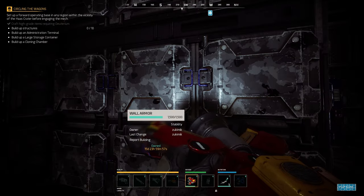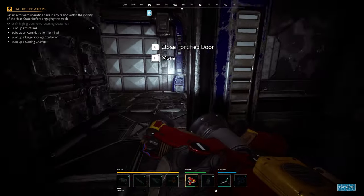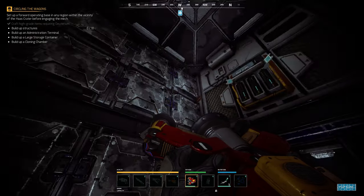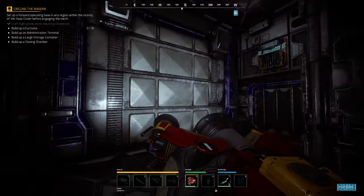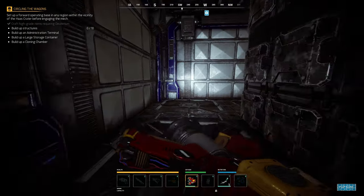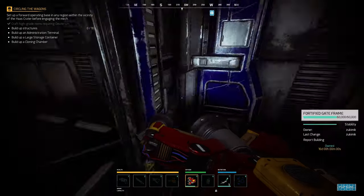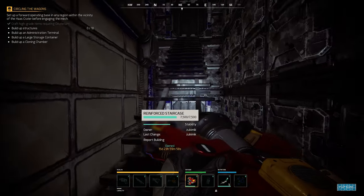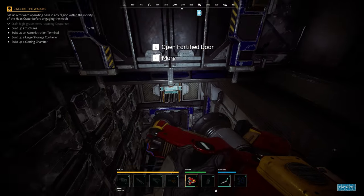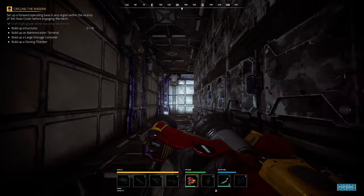This is the first floor. All around the base I put doors and administration terminals. The walls all have armor on them — extra armor is like 1,500 HP, but it forces them to use one bomb just for that 1,500 HP wall armor. That's how I did the first floor. Now we're going to the upper floor — as many access terminals as possible up here.